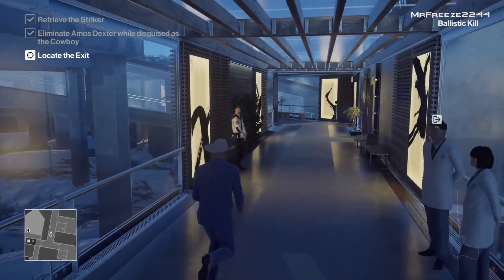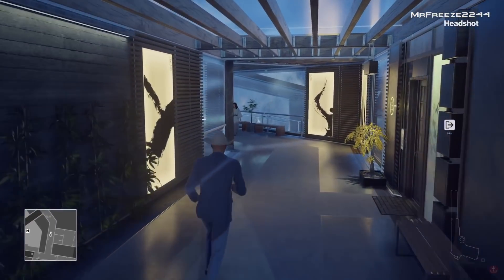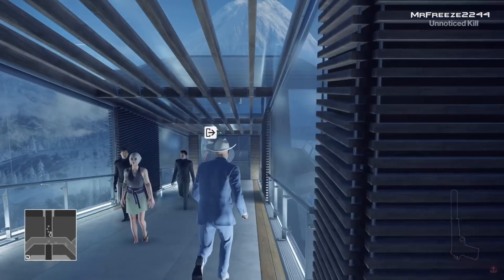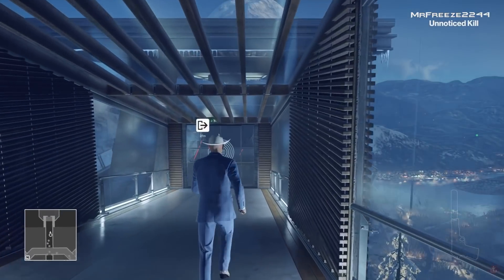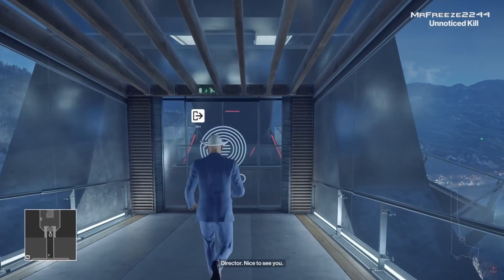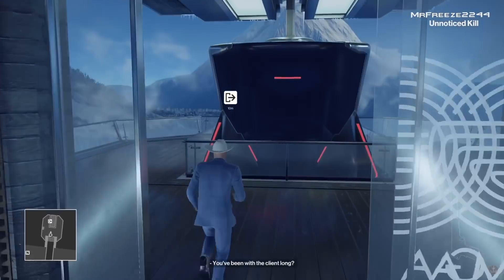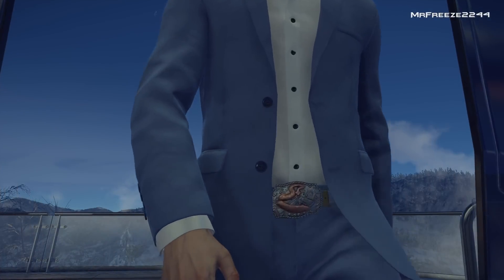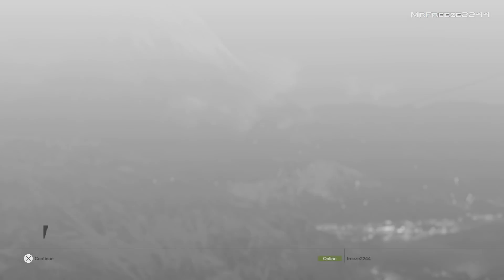All we've got to do from here is head straight to the exit, and that will take care of level one — nice and easy, nice and simple. The whole escalation is quite easy overall in comparison to other escalations out there, except for the third level which gets a little bit tricky. We're going to take the cable car exit and you'll get the Silent Assassin rating for level one.